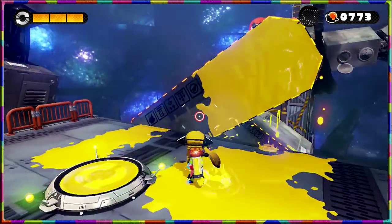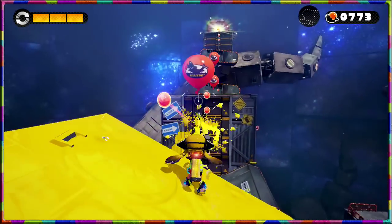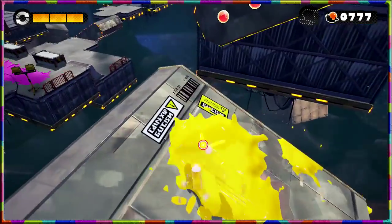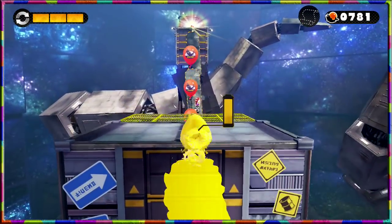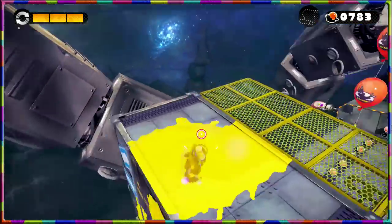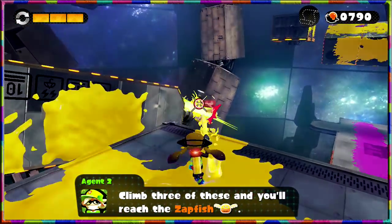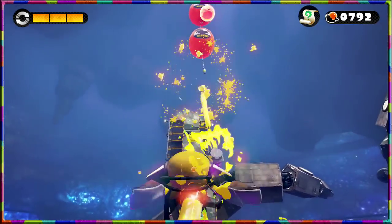We've reached the final checkpoint and still haven't found anything — that's a bit disappointing. This platform is going at very weird angles so we'll just let it turn; it's already inked up so it's not so bad. Let's go here — that kind of messed with me a bit. We can drop back down — there are loads of things on this platform! Made the jump but there doesn't seem to be much back there. Wait a second — I think we found the scroll!